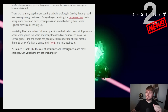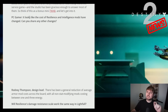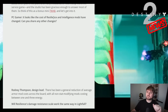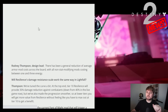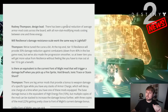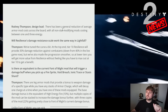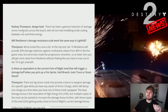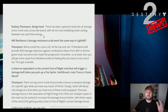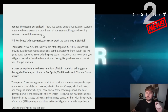PC Gamer asks: it looks like the cost of resilience and intelligence mods have changed — can you share any other changes? The design lead says there has been a general reduction of average armor mod costs across the board, with all non-stat modifying mods costing between one and three energy. That sounds like an awesome change that's going to make builds a lot stronger by reducing that energy cost.